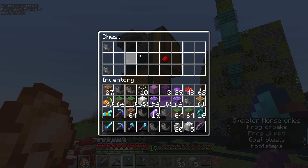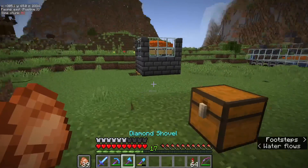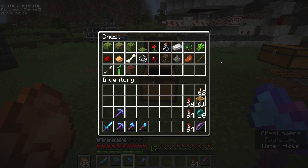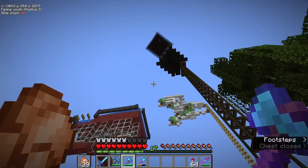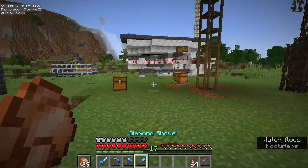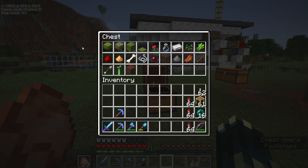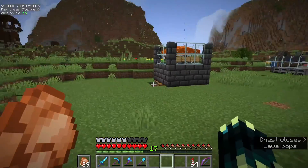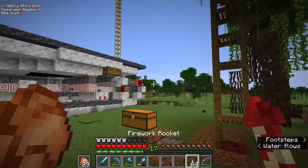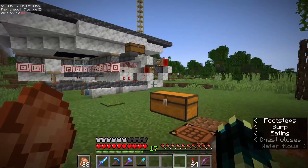I now have three stacks of rockets. One thing I also quickly want to mention: inside of this chest is actually every single item we are currently farming from this area — not everything fish-related, because that would just be way too much. But this is everything from that farm, the mangrove farm, the iron farm, and also the mob farm. Which is actually almost a single chest just for what, the four farms we have built.